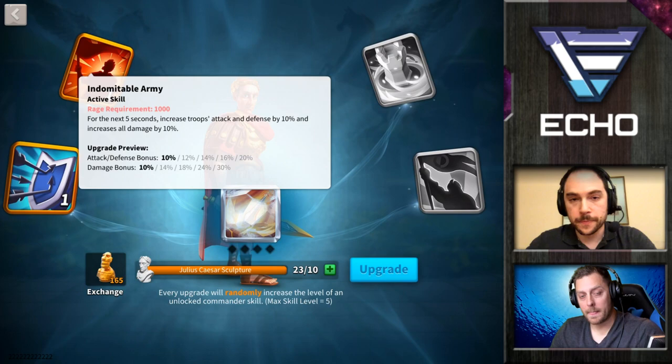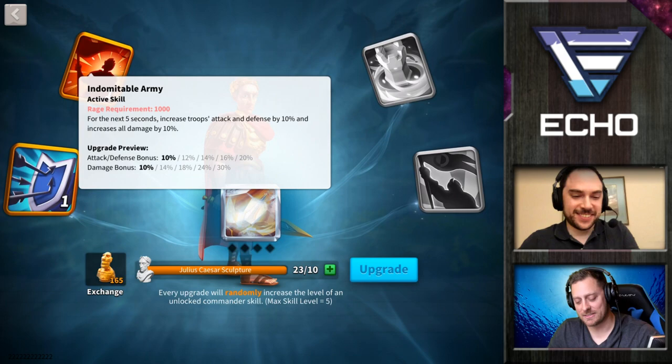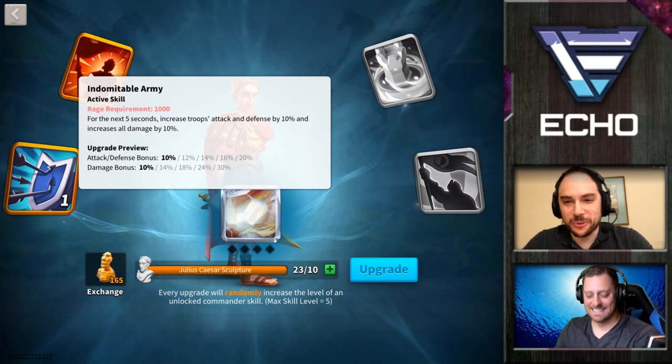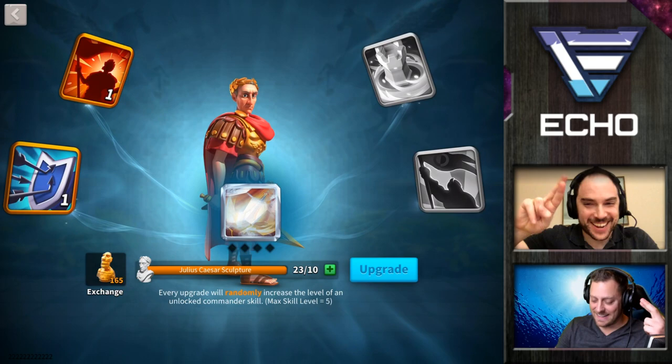With that said, I'm going to use this one upgrade, and it's probably going to go towards the second skill because I went against the rules and added a star before upgrading the first to max. If it goes to the second skill, that's not the end of the world — it's a pretty good skill. Why don't we actually jump right now and use that upgrade? Fingers crossed. I'm hoping for you. We'll see what we can get.